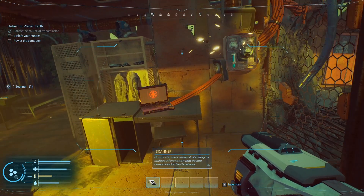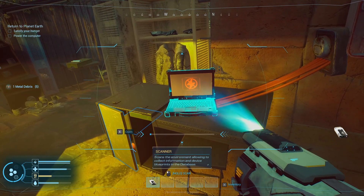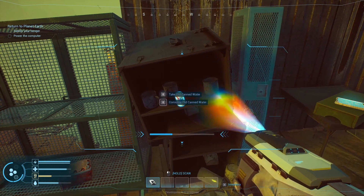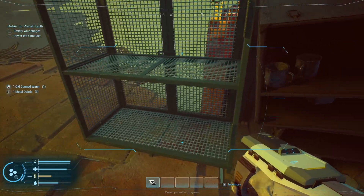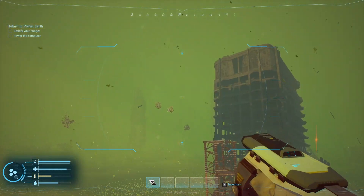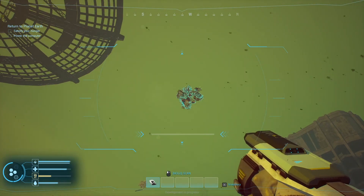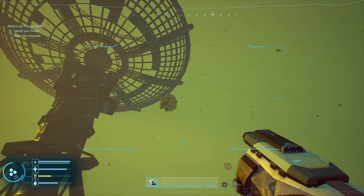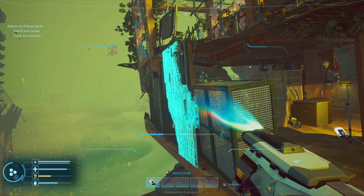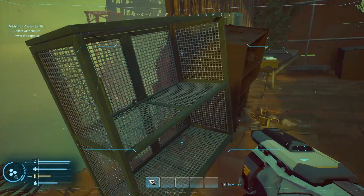There's a scanner. We go full Metroid — Metroid Prime, specifically. We scan everything. That's broken. The computer has no power because that's broken. Scan the canned water — it is drinkable. That's a synthetics cluster, and the spindlier-looking ones are metal clusters. Also metal there. Glass, which is probably the rarest right now.